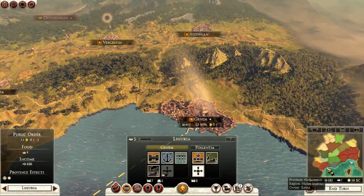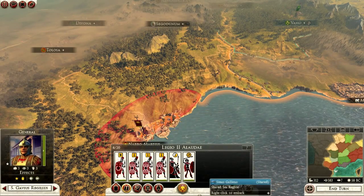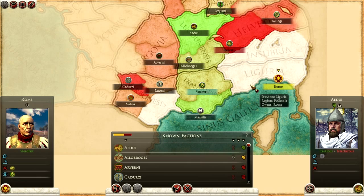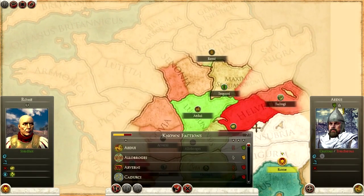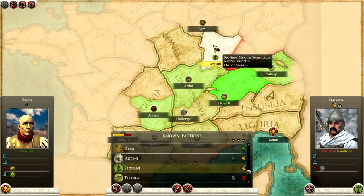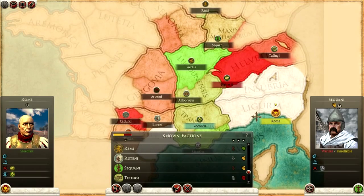Without boring you too much, as you can see on this map, we start with five provinces — four in Cisalpine Gaul, basically parts of Gaul behind the Alps, and one territory bordering Spain which connects with our colonies there, taken from the Carthaginians during the Punic Wars some hundred years before. You can definitely see that our lands are somewhat split: our main bulk of forces is on the east, and a small force on the west, with some friendly territories in the middle.